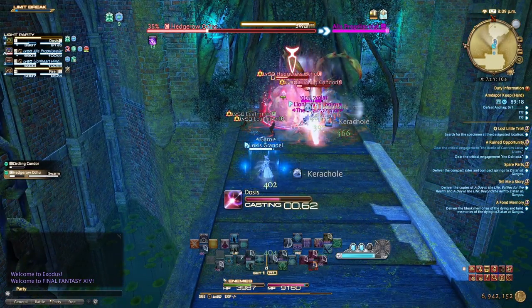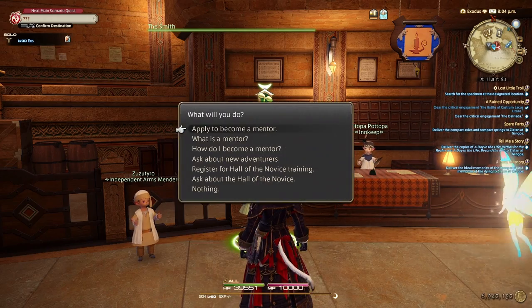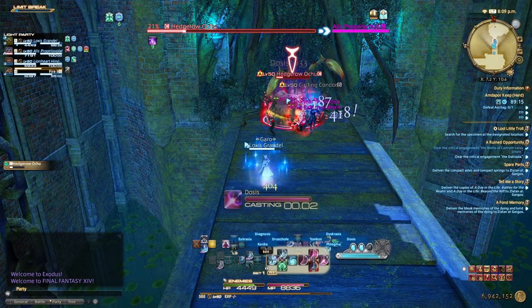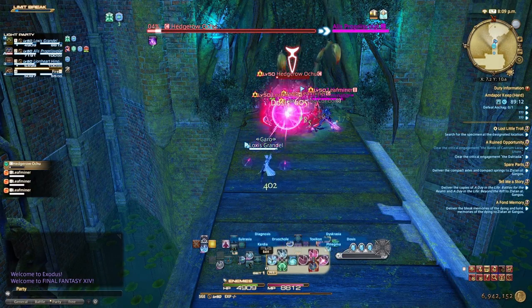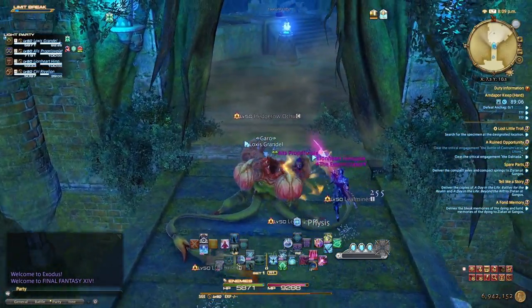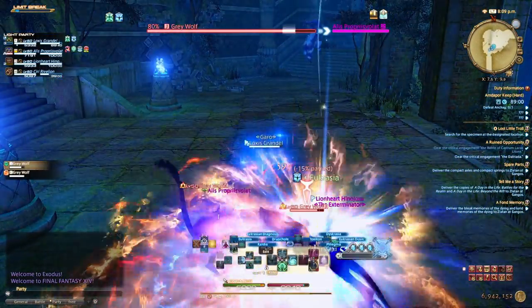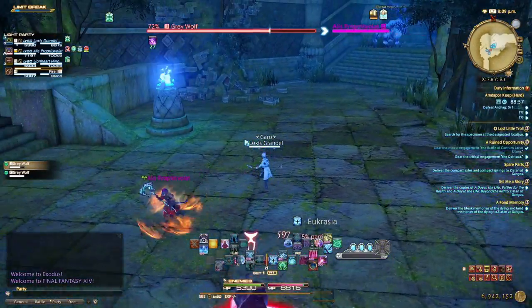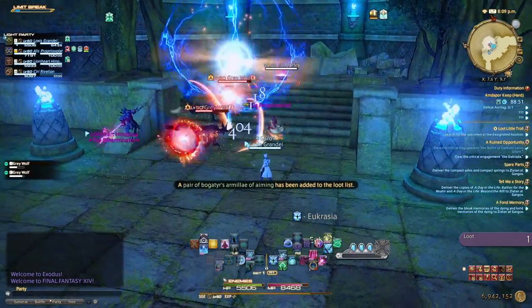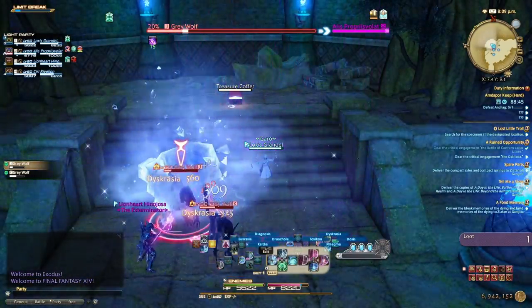Now it's time for some rapid fire tips. Please go to Hall of the Novice — it will teach you the basics of every class. For all my Sages out there, Sage is top-heavy and you don't have many panic buttons, so it's really important to keep your tank's barrier up as much as possible. For all my White Mages out there, watch your MP bar — White Mages guzzle MP fast. Astrologians: you can't wait for good RNG; your card pulls may suck sometimes.